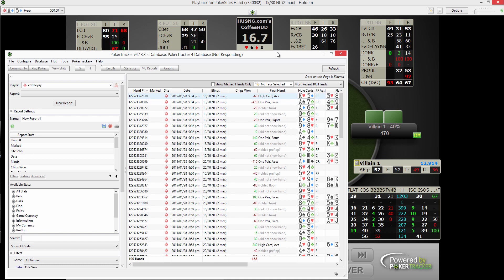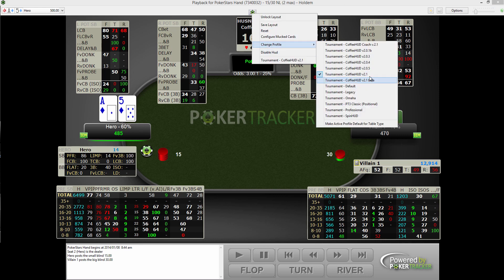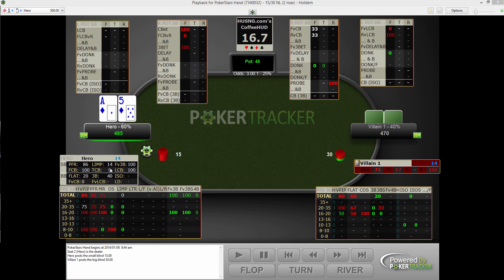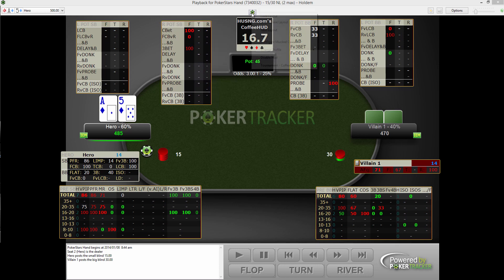Also, when you're in PT4, you can make it the active profile for reviewing hands as well — simply by clicking on the little wheel. You can change the profile in there if it's default or something else, and make it the active profile for default table type. It's worth noting that you can move around the boxes by holding Control, or you can unlock the layout and click and drag things around.